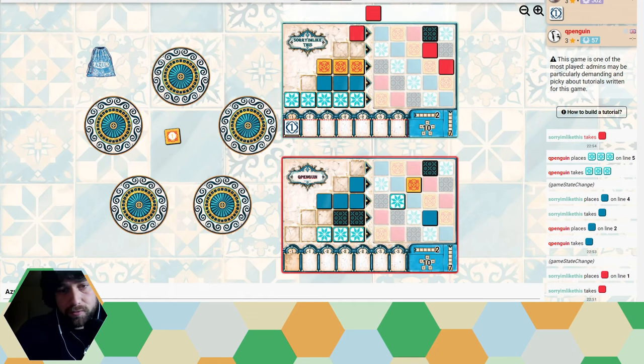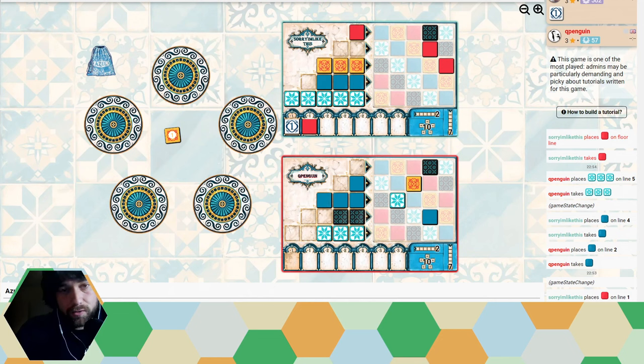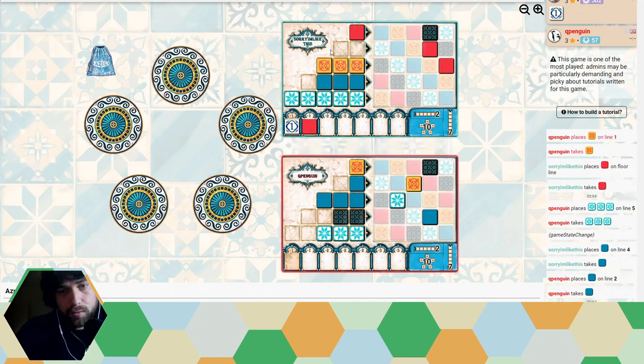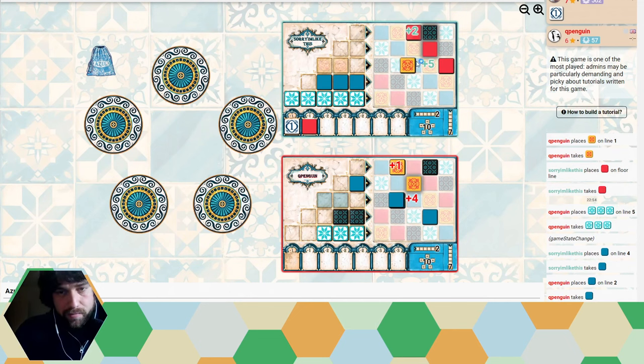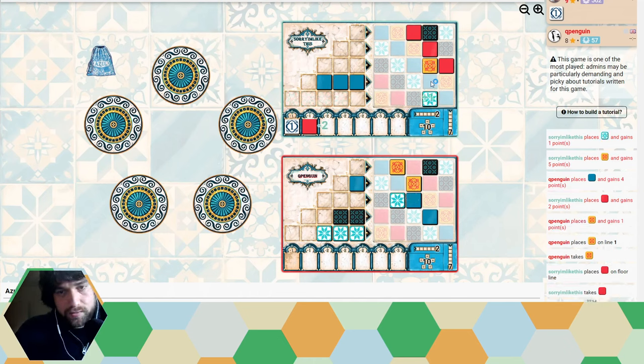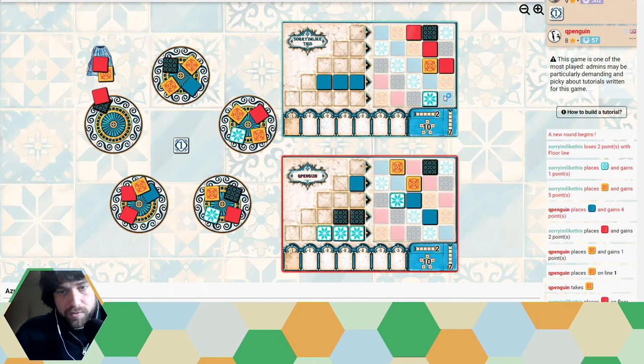They are left with a tile for the first row. I wasn't going to put a yellow on row two so I just took the red away from them to not give them some more adjacency bonuses. I think very good play by them. By denying me the blues here it's cost me quite a few points missing out on the adjacency bonus from this white tile at the bottom. I am first player again.